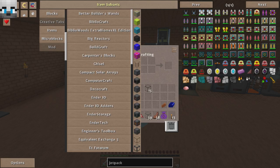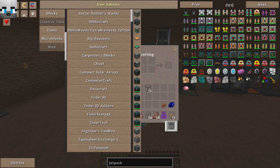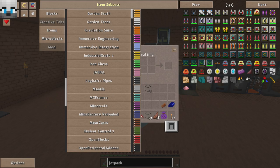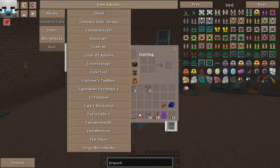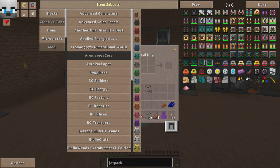Oh, they've got Big Reactors! I'll be able to try on this one. Tryonis made himself a gas generator with advanced generators where he's pumping out oil from the land around us — that's pretty cool. There's also compact solar arrays, which is for IC2 — yeah, they've got IC2 in this one. And then also nuclear control 2, and some other mods that modify IC2 itself. I'm going to get into trying to get some IC2 going on, advanced generators, solar panels.